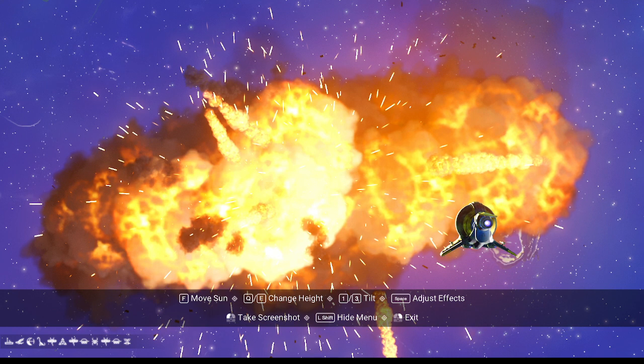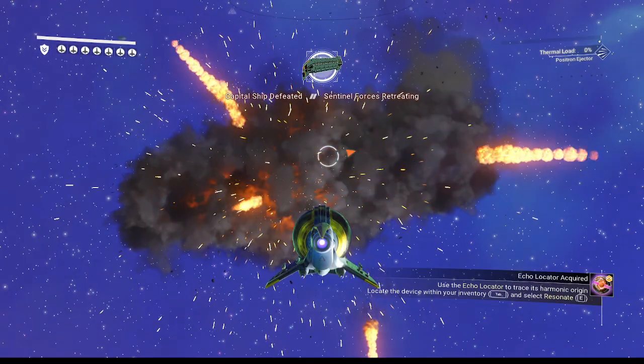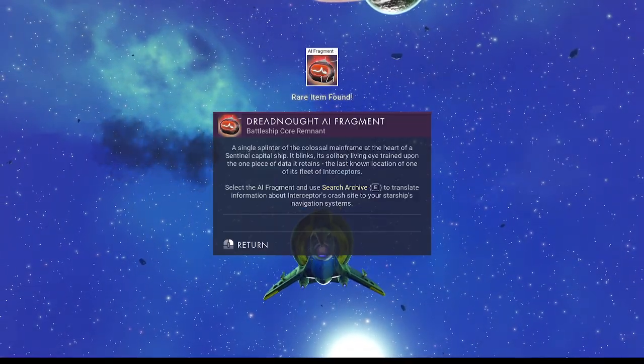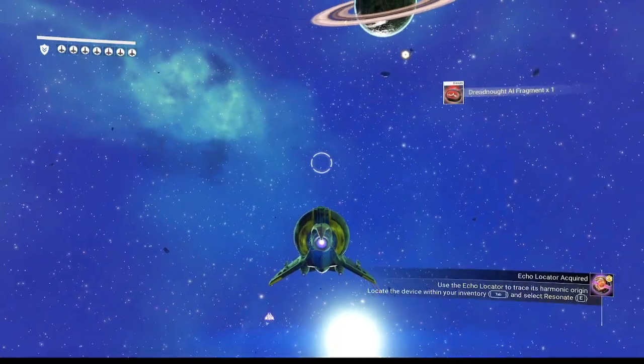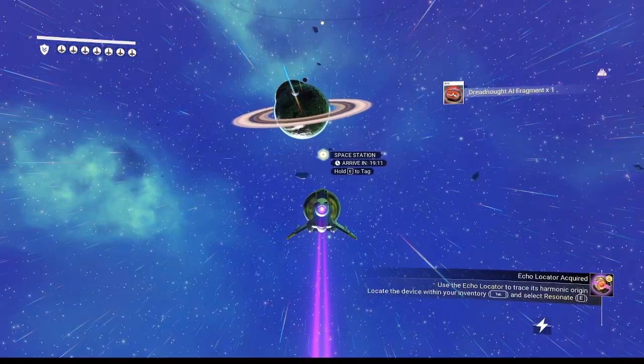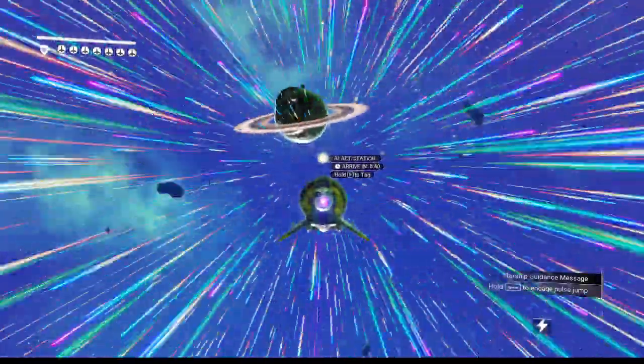I could probably do better, but that's pretty good. All right. Did we get our core? We did. Dreadnought AI Fragment acquired. I can go locate another ship in another system because I didn't like this one too much.